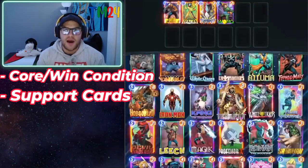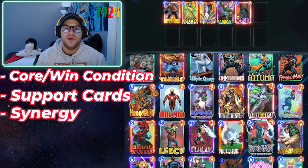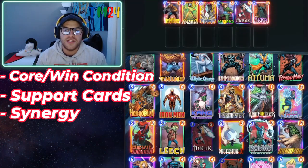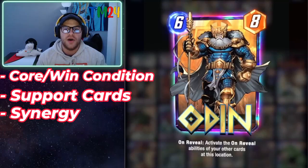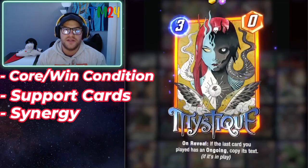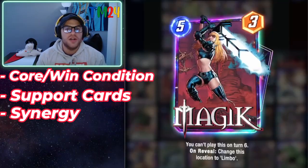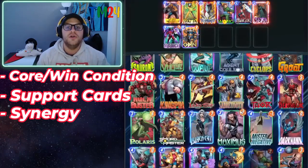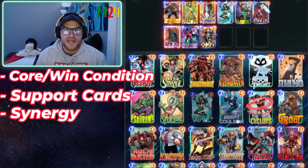With combo decks it's all about enabling the combo — you need discounts, time, and resources. We add Sarah for discounts that let us play all the cards we need, and Magik for an extra turn and extra draw. For other supporting cards, Odin triggers Hazmat again and Onslaught doubles Wong, so even without the Odin trigger you still get extra triggers through Onslaught.